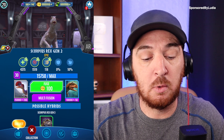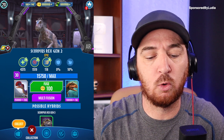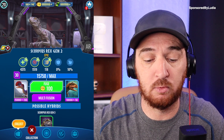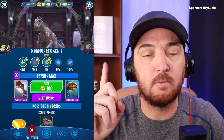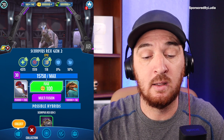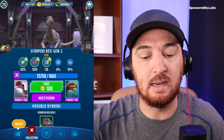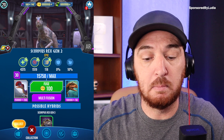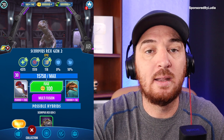Scorpius Rex Gen 2 is a hybrid between Monolophosaurus Gen 2 and Carnotaurus. Monolophosaurus Gen 2 is a local 4 spawn — very common to find but you'll need a lot of it since it's 200 DNA per fusion. Carnotaurus is a Friday daily spawn, so if you need more Carno that's when to look. There are also Carno raids where you can get raid DNA, and completing other raids each week can yield additional Carno DNA depending on your luck.